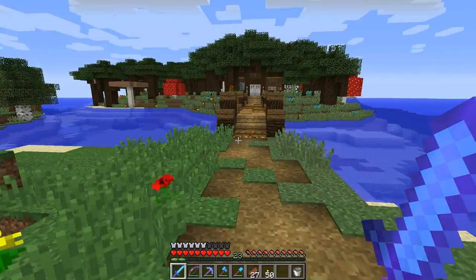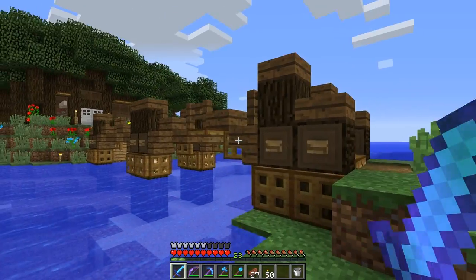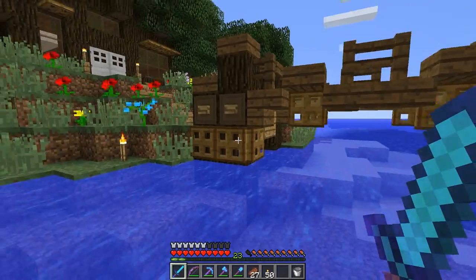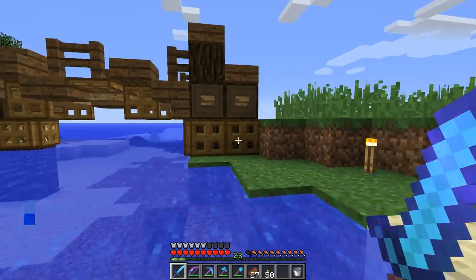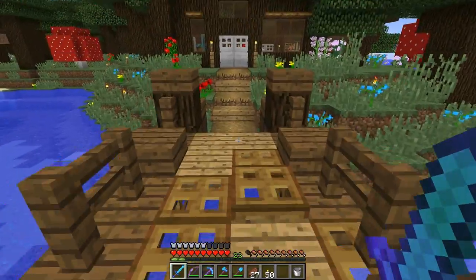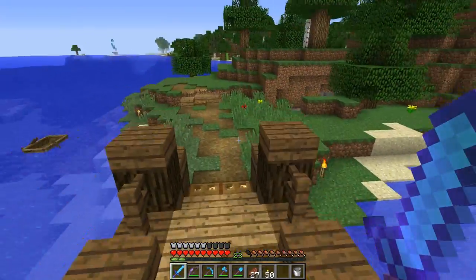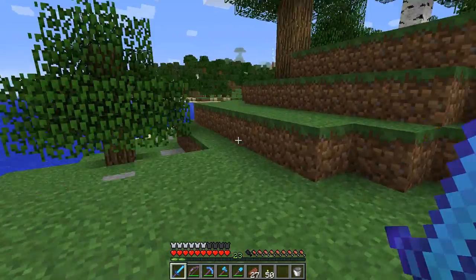Speaking of areas of my world that I haven't ventured to frequently — this little island attached to my main island. I have worked on this bridge design a little bit in between episodes. There are more things I want to do to this bridge, but I'll wait until 1.13 comes out where we can have some waterlogged blocks and different fun things to play with. I'm pretty happy with this bridge now. You've seen me add different trapdoors as part of the flooring for bridges, mainly because you can see through the water and you don't have to worry about lighting.